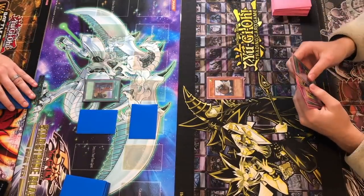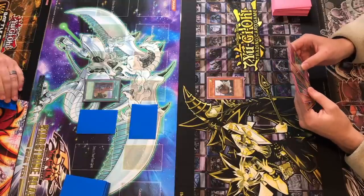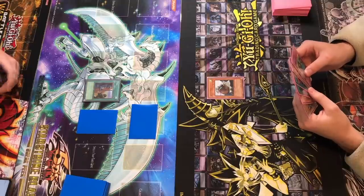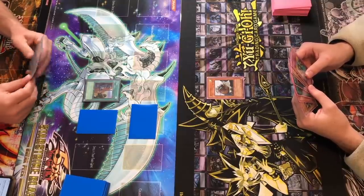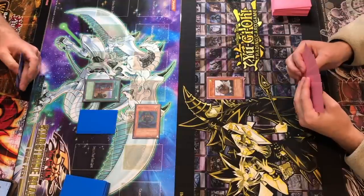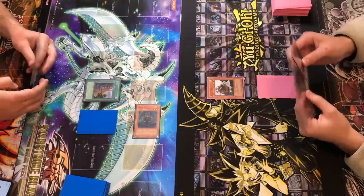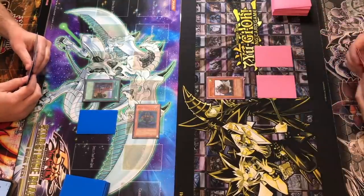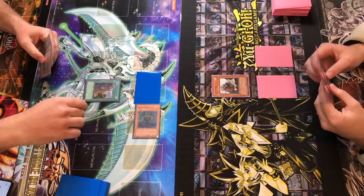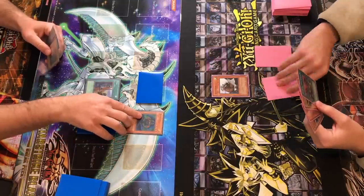I'm going to summon Sonic Bird and get your Black Illusion Ritual. Didn't get the Super Rare, unfortunately. That would have been cool. Then I'm going to attack your face-down. Pay 500? I forgot about that. Pay 500 — yep. It crashed at 14. I'm going to set, and end turn.